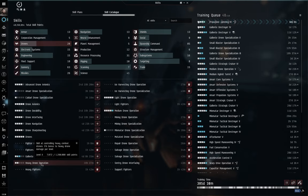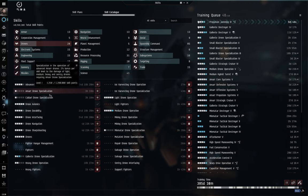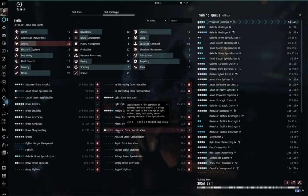For example, on the Gallente Dominix — a drone battleship — nothing stops you launching heavy, medium, or light drones depending on the situation. Training these skills lets you specialize into empire-specific drone types: Amarr drones, Caldari drones, Gallente drones, and Minmatar drones, each doing different damage types. Minmatar drones do explosive damage, Amarr drones do electromagnetic damage, Caldari drones do kinetic damage, and Gallente drones do thermal damage, allowing you to exploit enemy weaknesses.